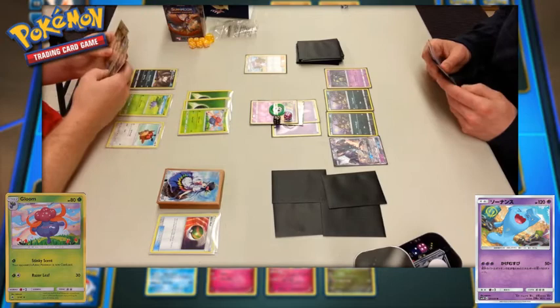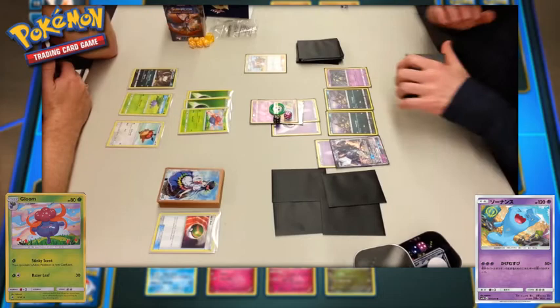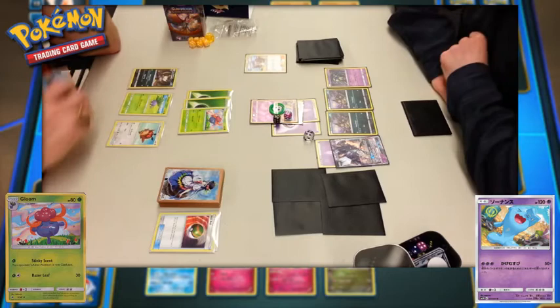Player two tries for Wobbuffet's attack and manages to land the hit, doing at least enough damage to take down the Gloom — it must be a 50-times kind of attack. So the Gloom does faint, but Wobbuffet also faints to the poison from Oddish. Either way, both players have lost their active Pokemon.